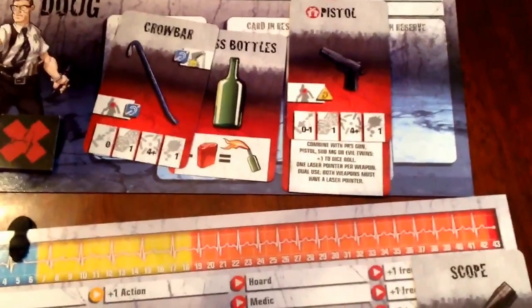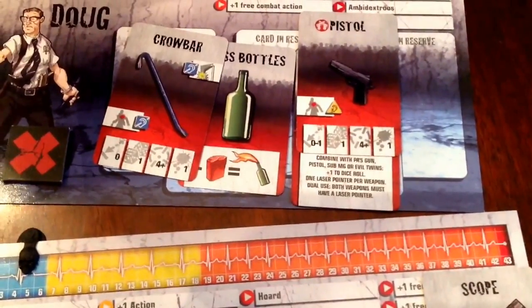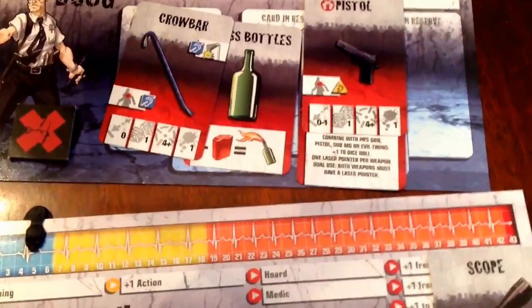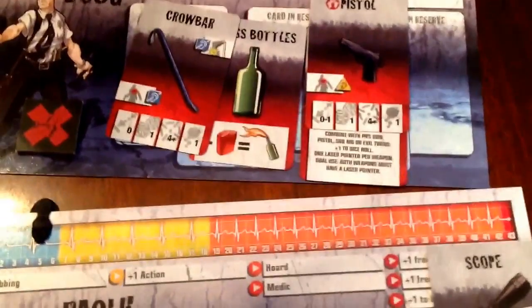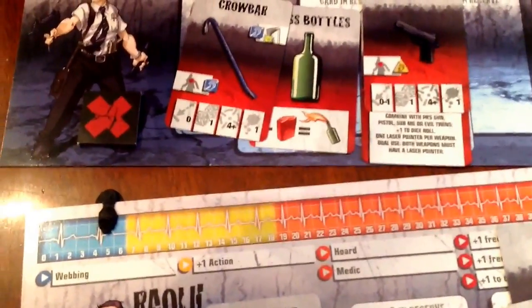Anyway, he does have his crowbar in hand still, which is a good thing. Also, just a slight additional correction: with the laser pointer that is attached to his pistol, it adds plus one to the dice roll, not a whole other die. So we have corrected that as well.